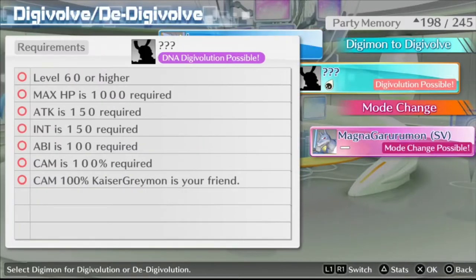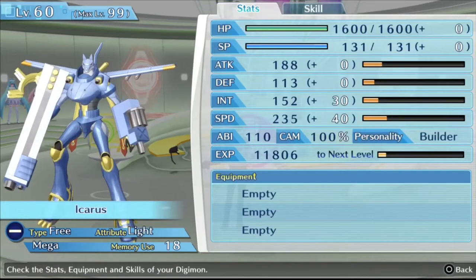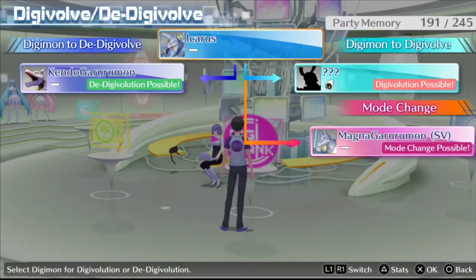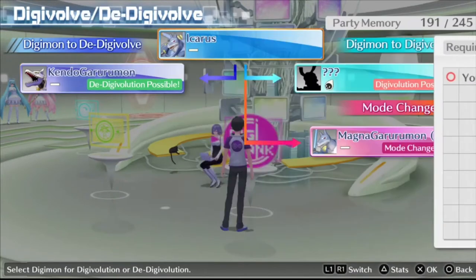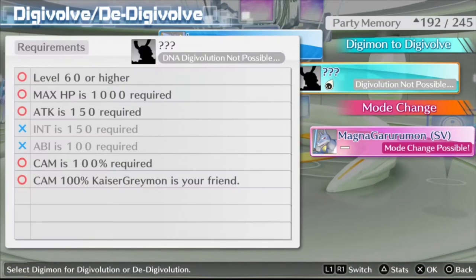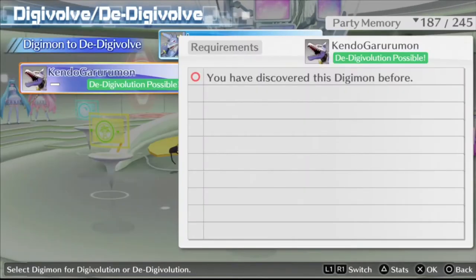Make sure that for Digimon that have an ABI requirement as shown here, the only way to get ABI is to look at the stats of your Digimon. Here you can see 110 ABI. The only way to get more is to de-Digivolve, level it up, and then re-Digivolve. ABI is one of the most tedious processes to get, but when you finally do it, it's very rewarding.